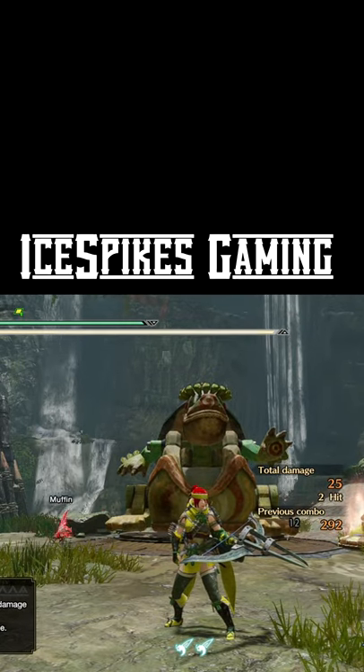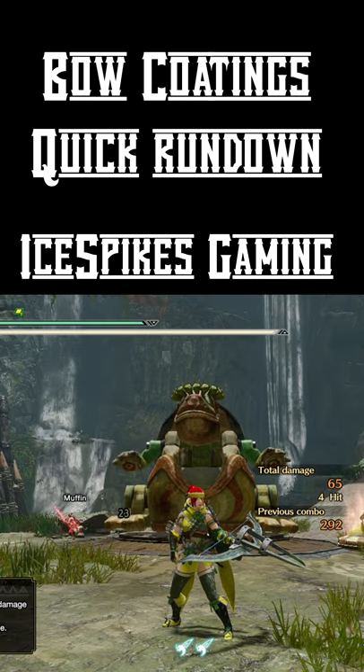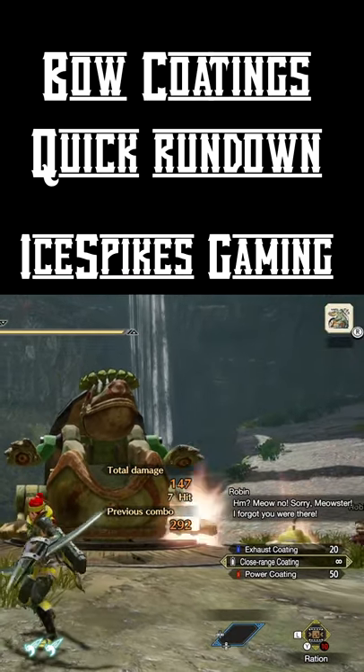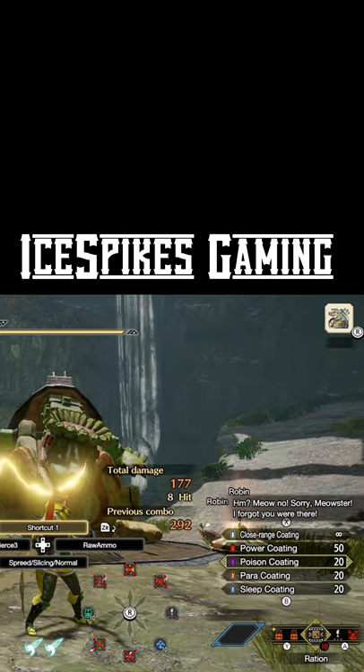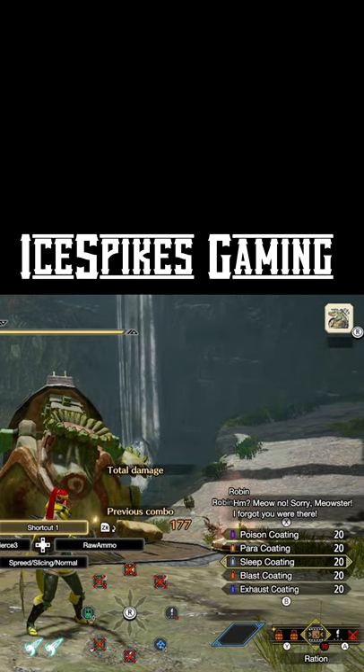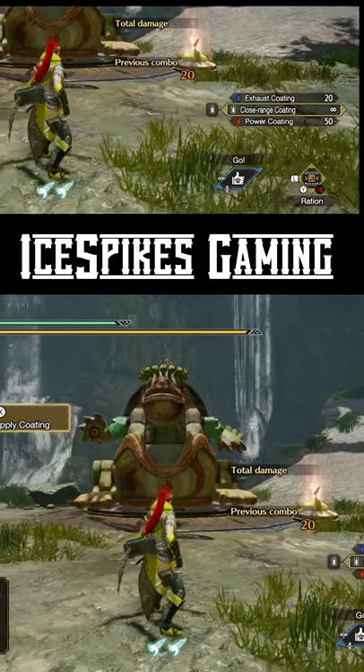If you're new to Monster Hunter Rise and plan to use the bow, it's a good idea to know about the bow coatings. There are 6 bow coatings in total, including close range, power coating, poison coating, para coating, slick coating, blast coating, and exhaust coating. To apply your coatings, press X while aiming.